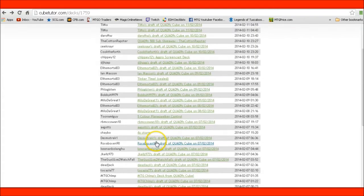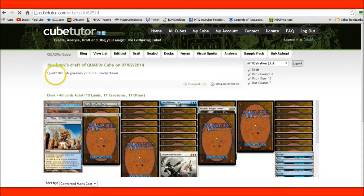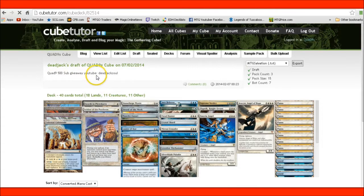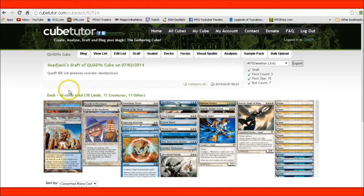For example, 'Dead Jack' — 500 sub cube giveaway, YouTube: Dead Jack Souls. So I know who he is on YouTube. He made the deck but he didn't put it in the land like you're supposed to. And I get to use this information for my cube, so that really helps me out. If you want extra entries, you can get one entry by doing this.